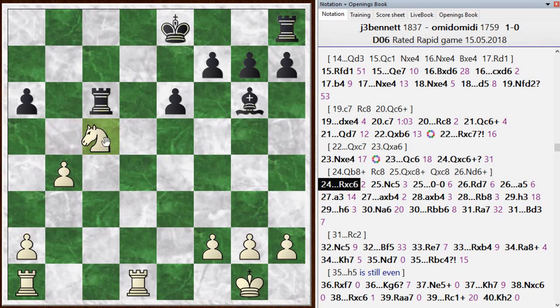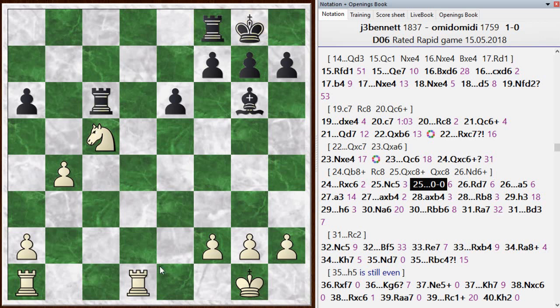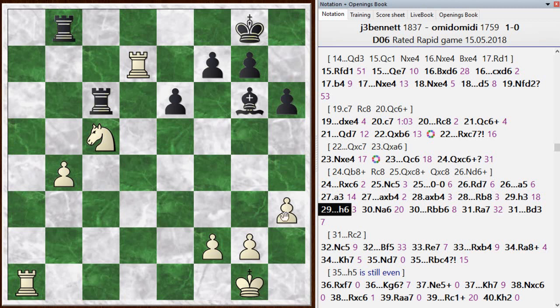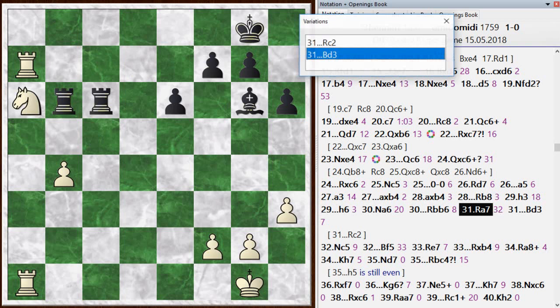I went knight c5 — my knight was hanging and that seems like a good square. He castled, bringing his other rook into the game, getting the king out of trouble. I get my rook to the seventh rank — I think that's why I'm still slightly better, maybe my pieces are a little better positioned. He played a5 to undermine the knight. We're both playing reasonable moves, making luft for our king, so there are no back rank threats.